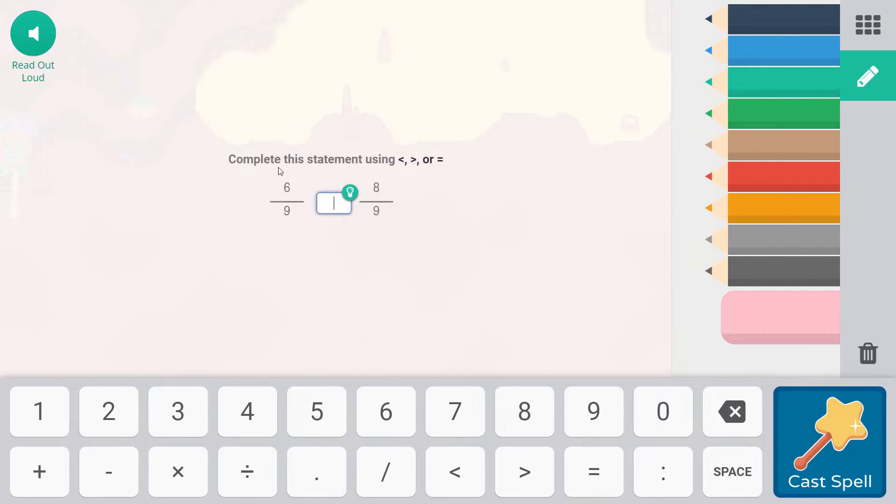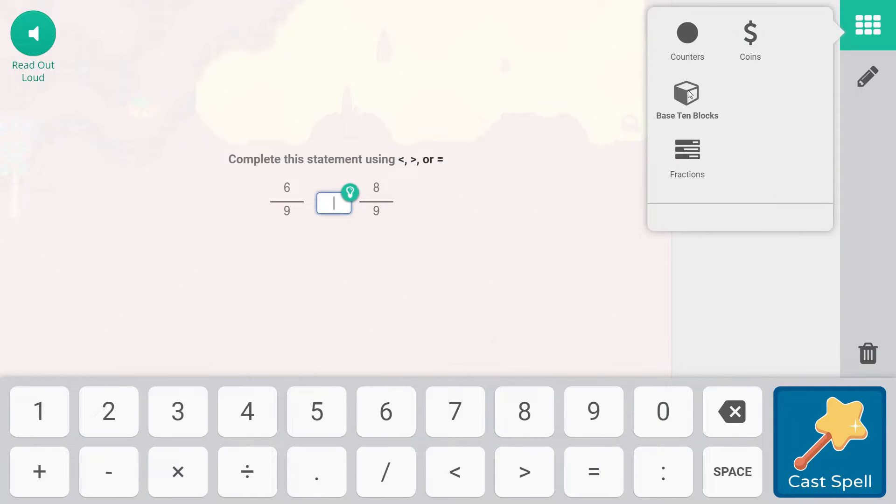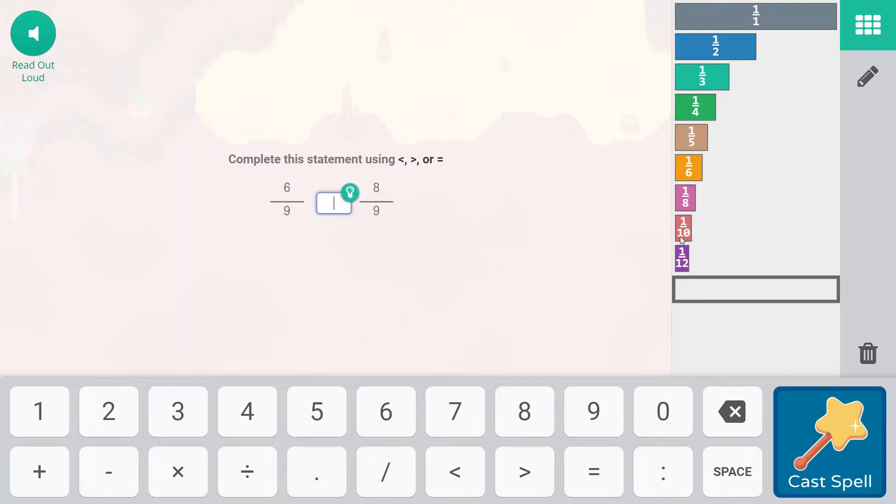Falling Star Smash again. Compare this statement using less than, greater than, or equal to: six-ninths compared to eight-ninths. Let's take a look using eighths, which are pretty close. If we have six-ninths and then eight-ninths, eight-ninths would be two-ninths greater. So six-ninths is less than eight-ninths.